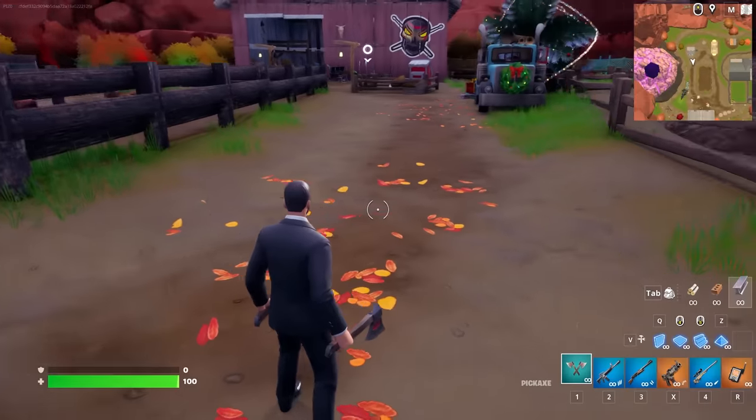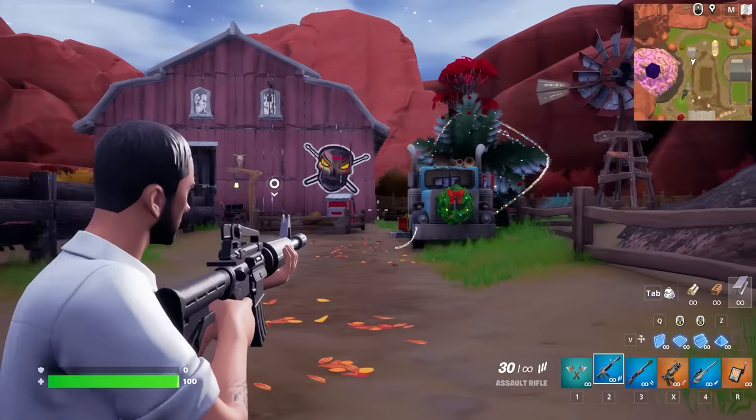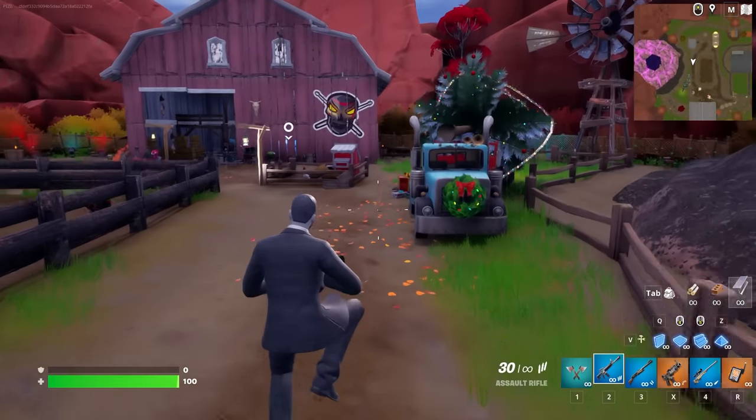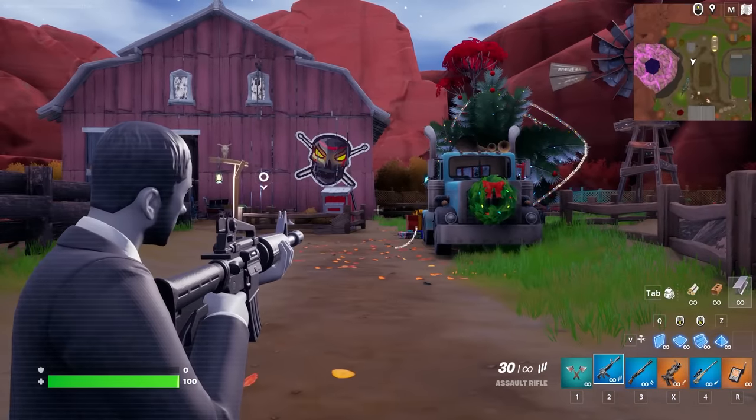Showcasing all three styles with the hat off: the original no hat, sleeves rolled no hat, and the Marshall Noir no hat — looks really cool actually.